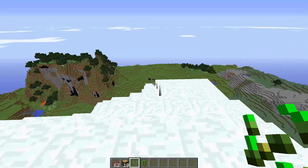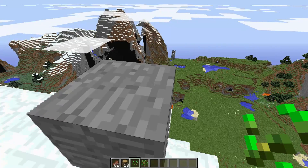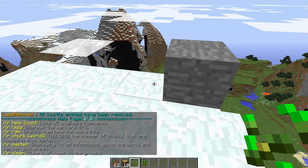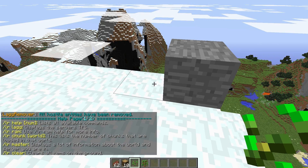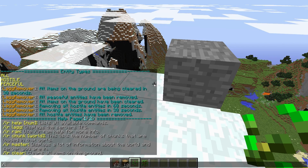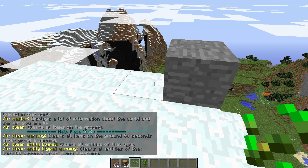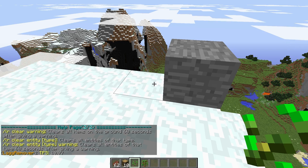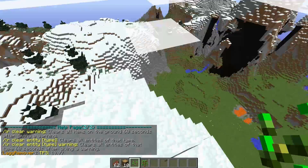I'm just going to start out going through all the commands. If we start out we can do slash LR help, and that'll tell us the first page of all the commands. And if we do slash LR help 2, that'll show us the second page. Next command: LR lag with two G's.